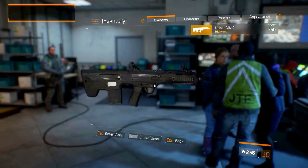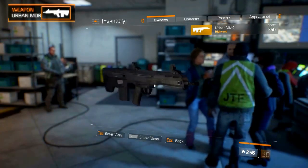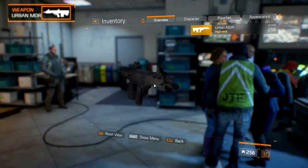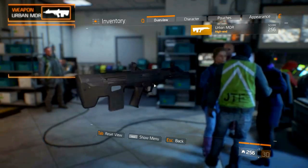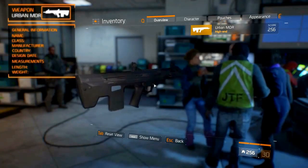Welcome to our Weapon Guides for the Division 1.5. The weapon we are covering today is the Urban MDR Assault Rifle. In this guide we'll talk about the general information, measurements, statistics, recommended weapon modifications, recommended weapon talents, weapon variants and the recommended class.